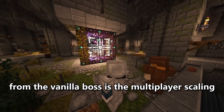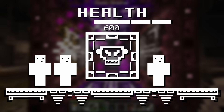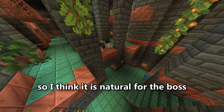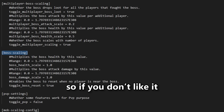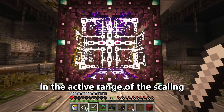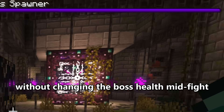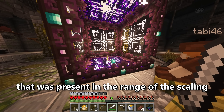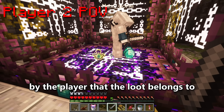Another mechanic that differs from vanilla bosses is multiplayer scaling. To make the fight fair and challenging in multiplayer, the boss will gain 50% more health per player present within the 40 block radius when the fight started — similar to how Mojang added multiplayer support with trial spawners. To prevent exploiting this by having players enter the range after the fight starts, the boss drops loot for every player present in the scaling range when the fight began. Each set of loot is visible only to the player it belongs to. Both the boss reset mechanic and multiplayer scaling can be turned off in the config.